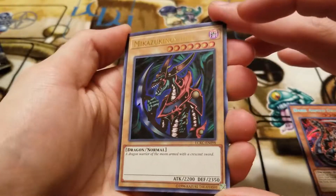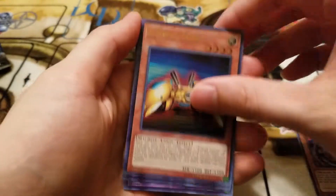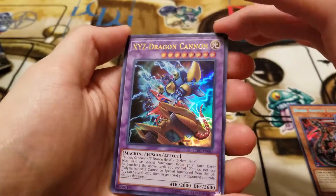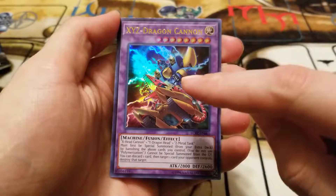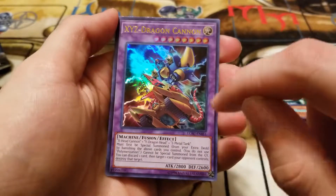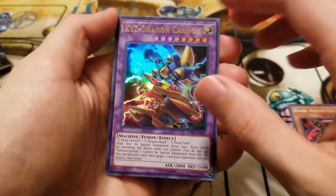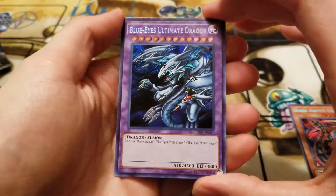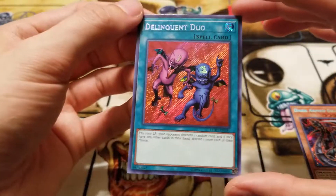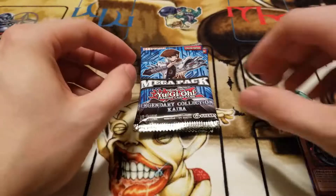We have a fantastic play mat here. We have the Legendary Collection Kaiba branding on the back with a cool Kaiba design, and then on the other side we have Loop of Destruction, the Revenge, and King of D, with all the little card zones. It's actually really, really good — it has a really good feel to it, almost like a film feel. It's not slippery at all, it's really nice. It's definitely one of the best play mats that Konami has given us in sets like this.